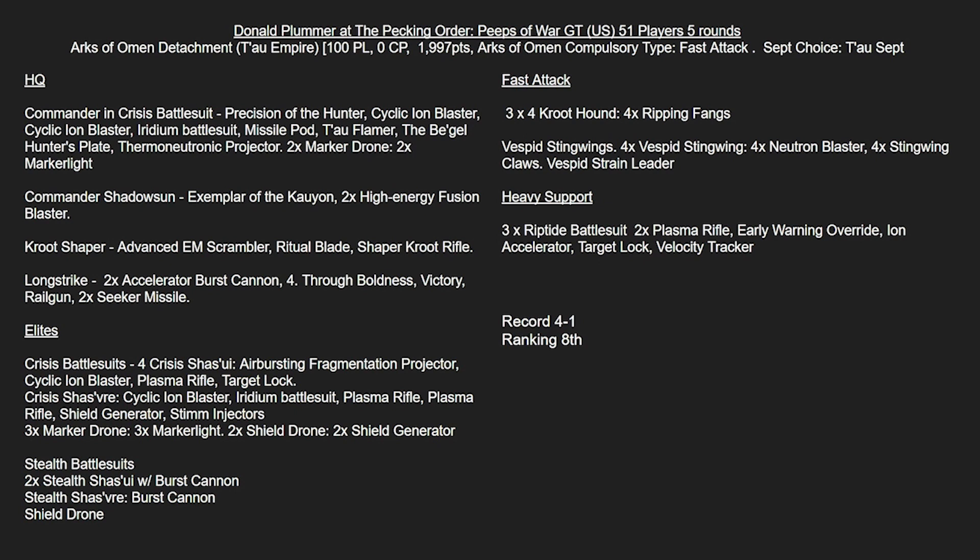We've then got Commander Shadowsun, a Kroot Shaper - a very nice cheap way of holding this relic which I've started using as well - which is the Advanced EM Scrambler. This is basically no deep strike within 12 inches of this unit. Very handy for holding your back objectives, good with all of the demons we're starting to see pop up, and any nasty GSC which are performing very well.